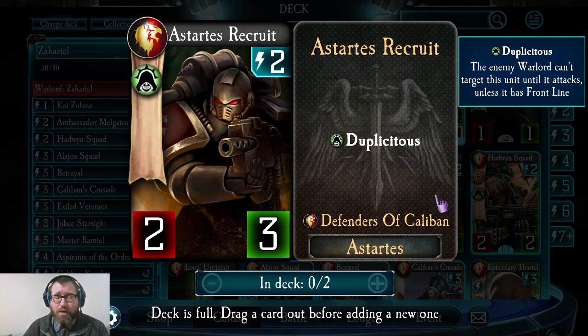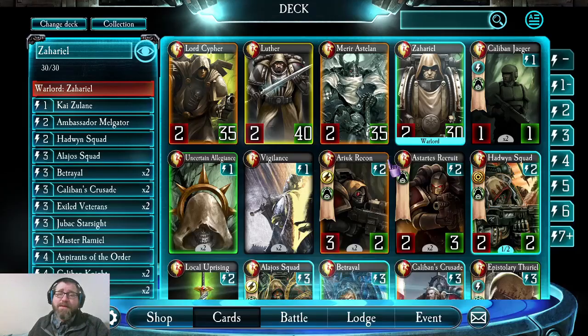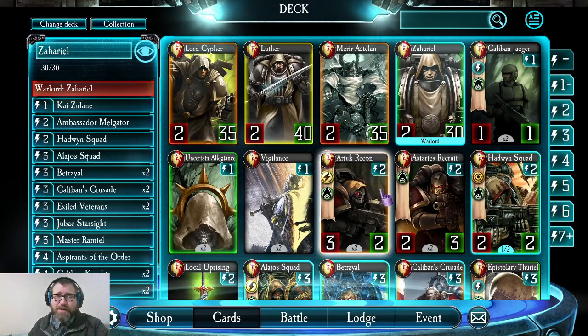Duplicitous prevents the enemy warlord from targeting this unit until the unit attacks. That means targeting it both by attacking it directly or with an ability that deals damage to an enemy troop — they're not able to do that. They can still play flanking cards, still play tactics from hand, still attack this troop with other cards on the board, just not with their warlord.